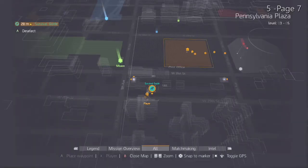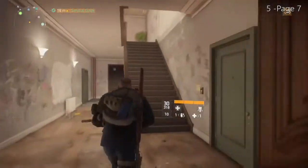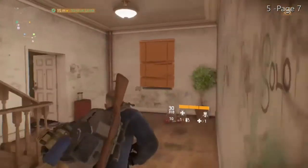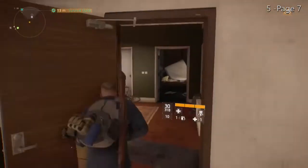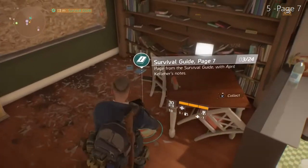Like many pages of Survival Guide past, this one too can be found in an apartment. This one is in Pennsylvania Plaza off of West 29th Street. There may be a few doors you need to open; however, I did not check to see if a lockpick is required. Right through here in this apartment, you will find our fifth entry, Survival Guide page seven.